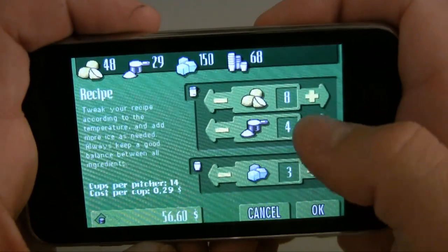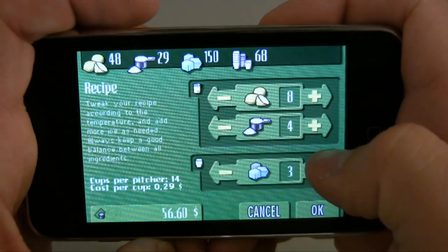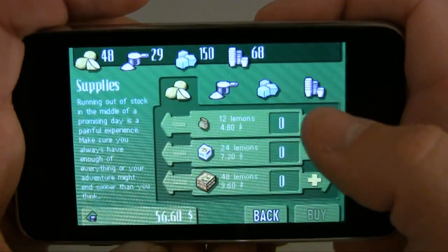The recipe and supplies are self-explanatory. You can change your recipe if you click on it. That's a pretty good recipe right there if you guys are getting stuck: eight lemons, four cups of sugar, and three ice cubes. You want to change your ice cubes depending on the day. And of course to buy supplies, make sure you are stocked up.